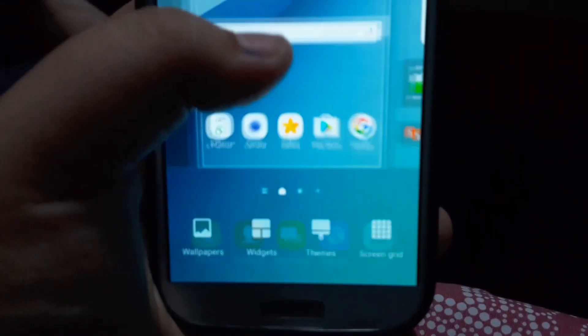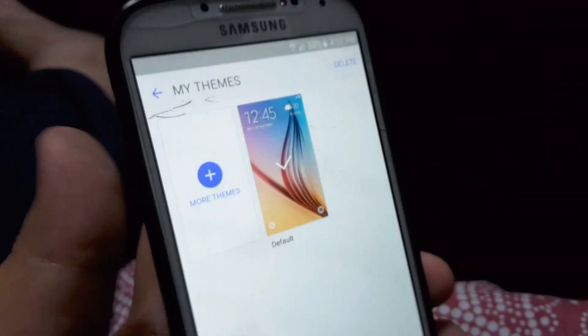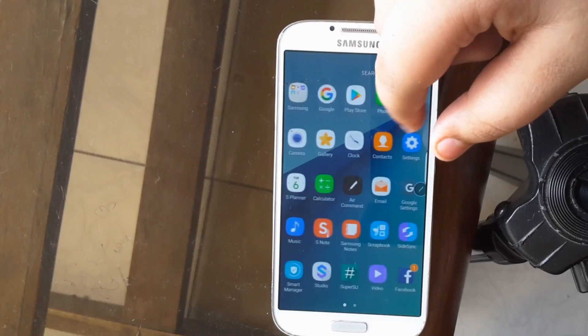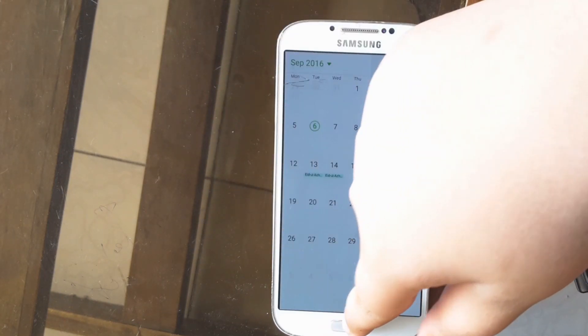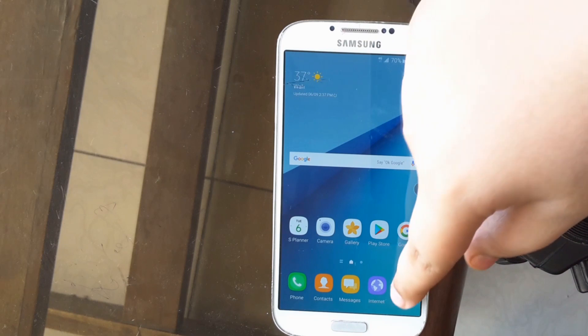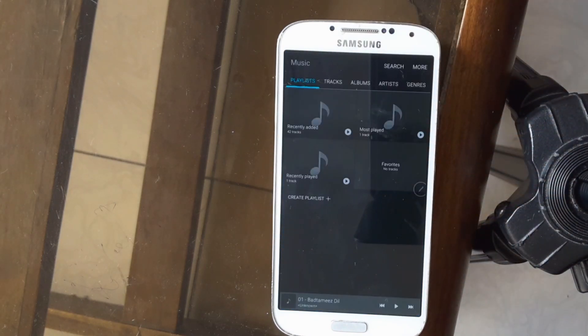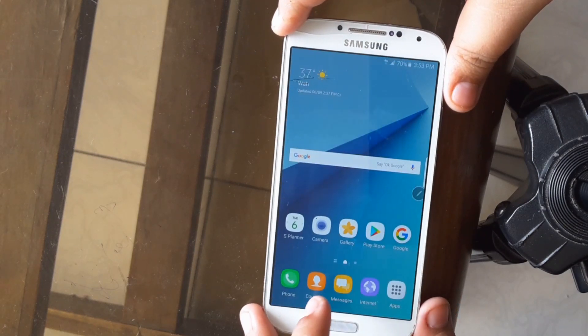Of course you get the theme store on this ROM, and it does work perfectly fine. You get all the themes that you get on the Note 7. As you can see, you have your pages of apps and they are all themed — they actually do look really nice. And the music app is actually the same one from the Note 7, so that is really good.